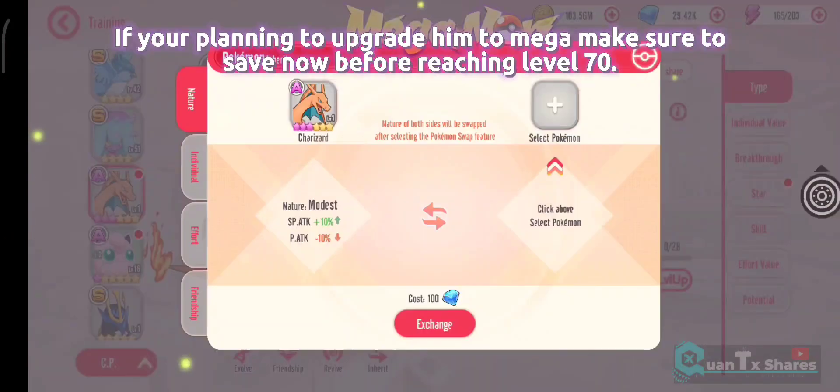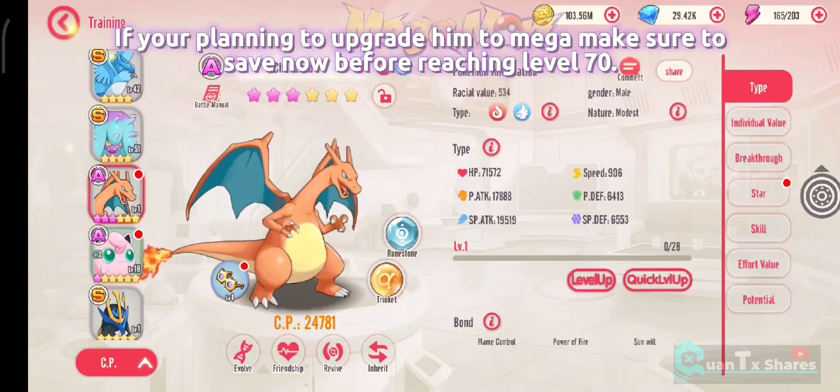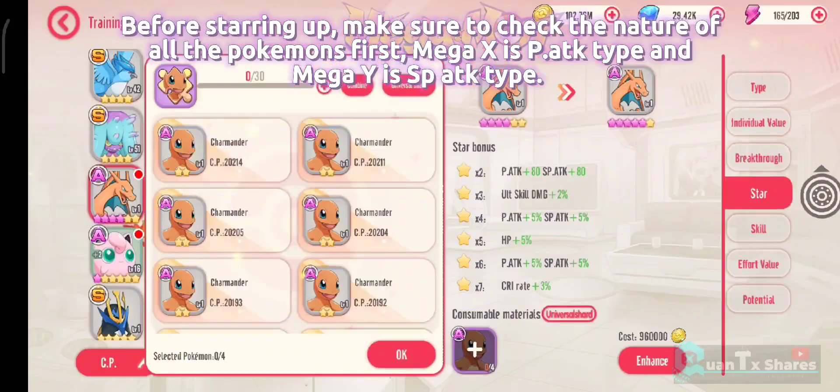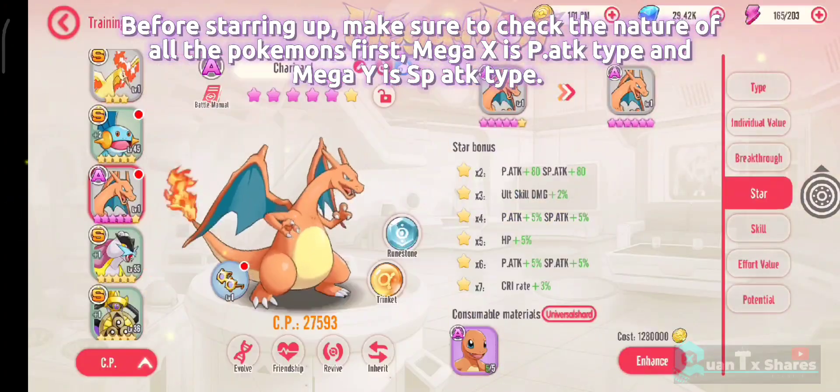If you're planning to upgrade him to Mega, make sure to save now before reaching level 70. Before starting up, make sure to check the nature of all the Pokemons first. Mega X is physical attack type and Mega Y is special attack type.